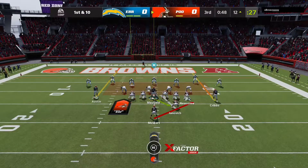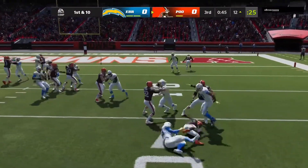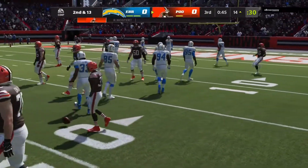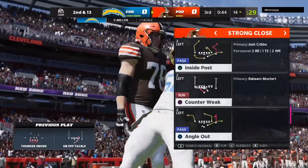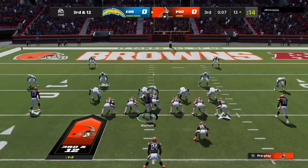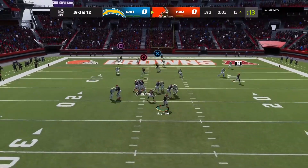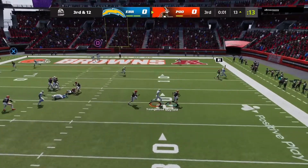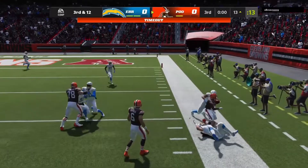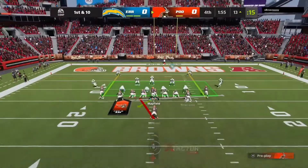After a gain of 12 we had to run with Nick Chubb for a bit — I could have scored but chose to go down. Now we're just not getting blocks. We have Raheem on a flat route against a linebacker — if it's man coverage he should get open. But we fumbled, Raheem picks it up, and we get tackled. We get the ball back after a stop on defense.